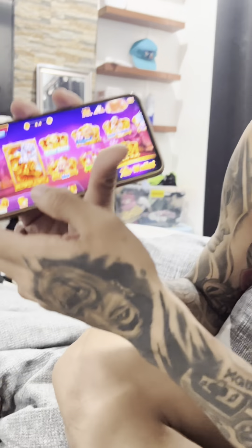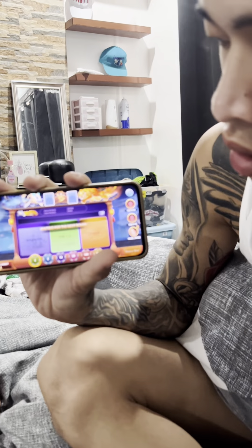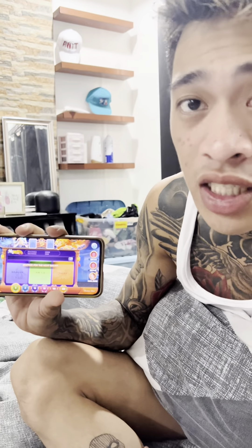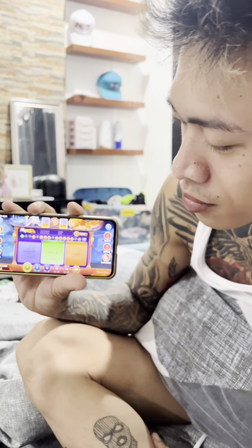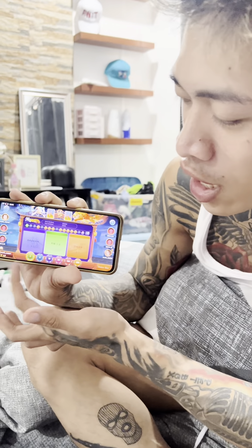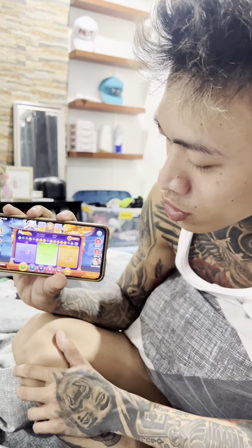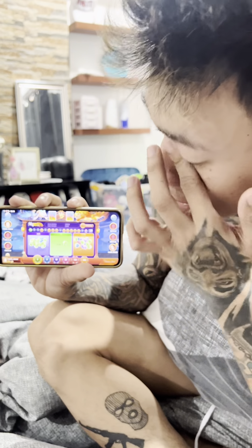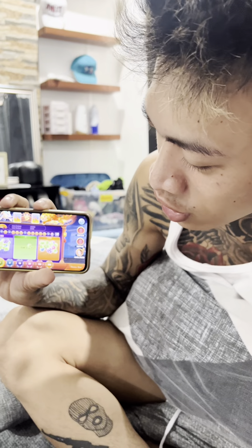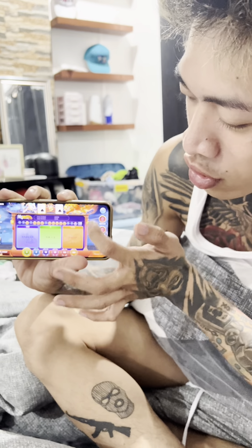So, meron mga games dito. Meron color game, Dragon and Tiger. Try natin tong Dragon and Tiger. Yung Dragon and Tiger guys, pataasan lang ng cards. Kung sino yung mas pataas ng cards, sya yung mananalo. Titignan natin kung sino yung mataas dyan. Meron tie, meron Tiger, meron Dragon. Tataya ka lang kung sino yung gusto mong tayaan — pwedeng Dragon, pwedeng Tiger. Tataya tayo dito sa Dragon. J and 6, so ibig sabihin panalo tayo. Mataas yung cards natin. Ganong kasimple lang manalo dito sa Aurora Game.